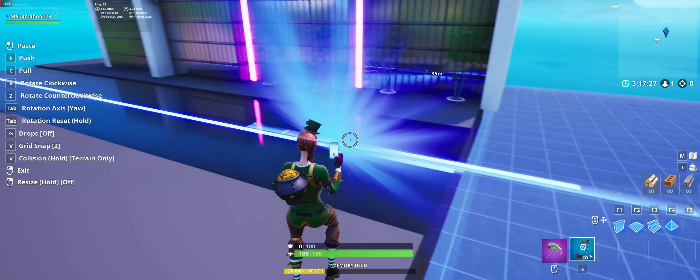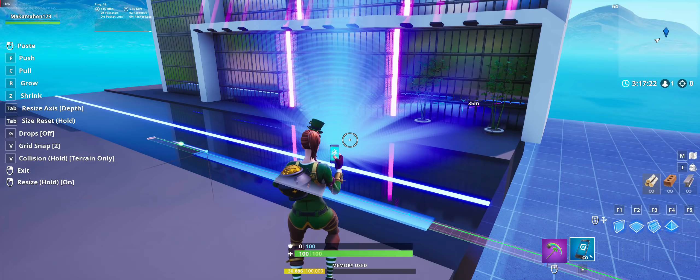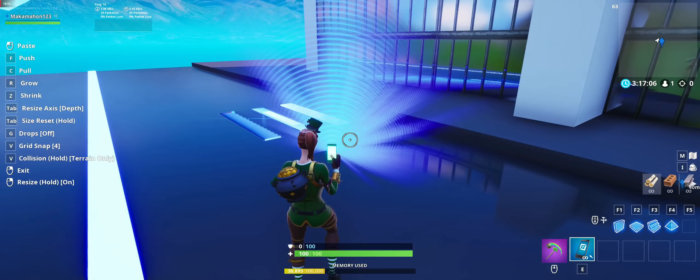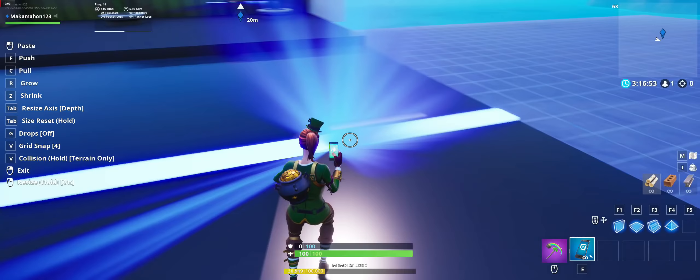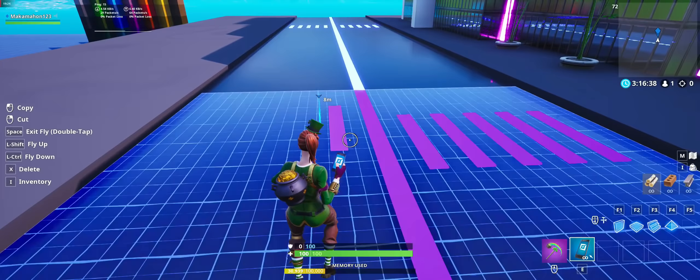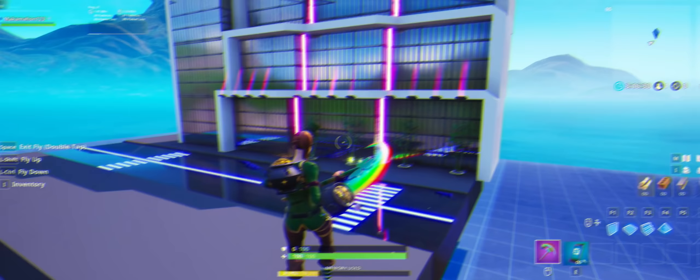Now we are going to add some zebra crossings to the road. Select one of the stripes on the road and compress it in the depth direction, adjust grid snap to 4, and start placing it at your desired locations on the road.